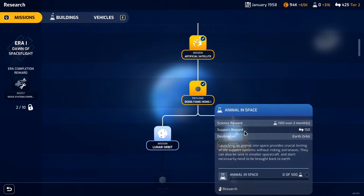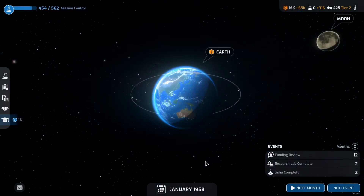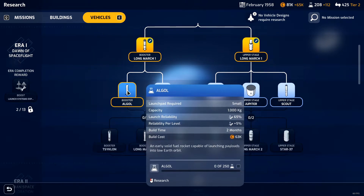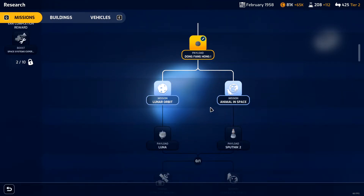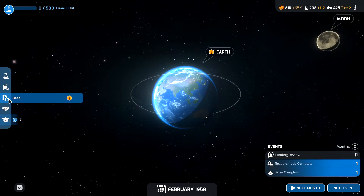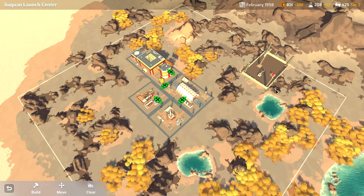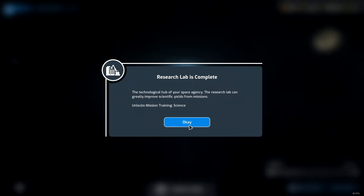Let's build this sounding rocket and do some high altitude photography - taking pictures while up high in space. What are we gonna research next? We probably should research the mission first - are we gonna send an animal in space or lunar orbit? Let's go lunar orbit next, we want to send something to the moon. I could build mission control which unlocks an additional mission slot - it's expensive at 180k though. Let's go to next turn - research lab is complete.